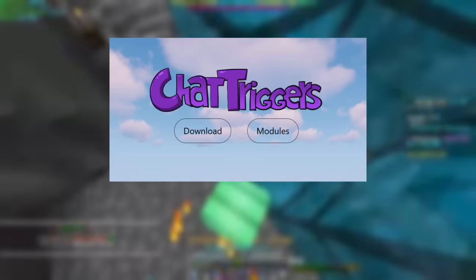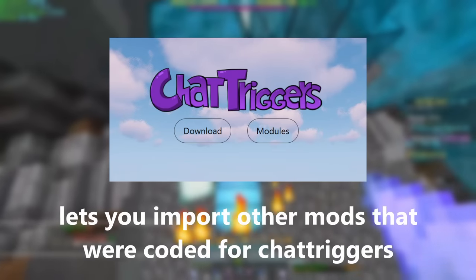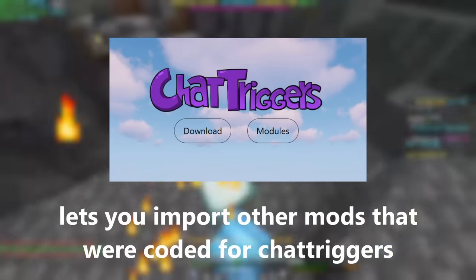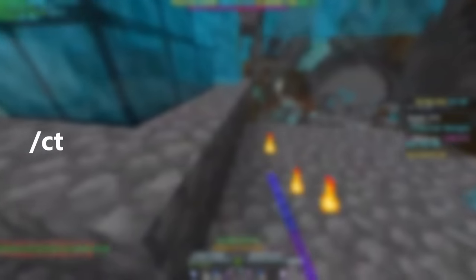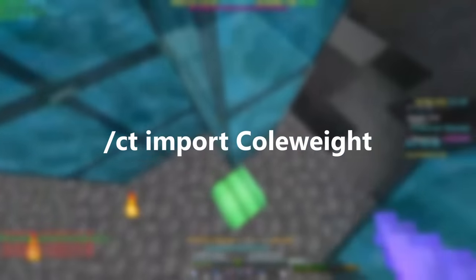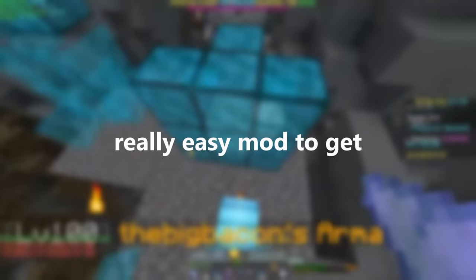So how do you get this mod? If you don't already know about ChatTriggers, it's this amazing mod that allows you to basically import other mods that have been uploaded to ChatTriggers with one command, using slash ct import then whatever mod. I'll link the official site in the description. Once you have ChatTriggers, you'll want to run the command slash ct import cull weight. Then you have the mod — it's that simple.